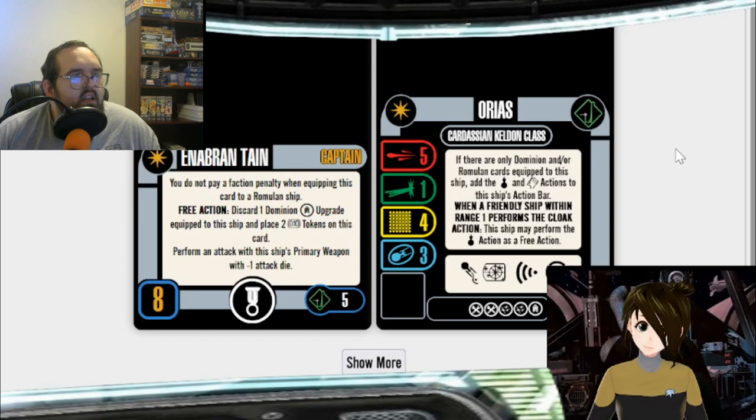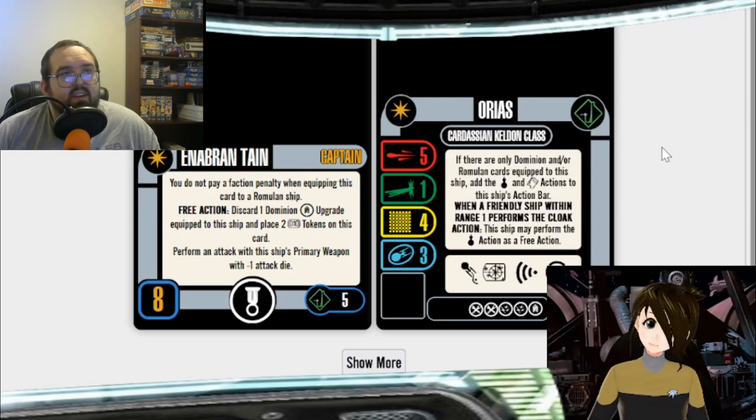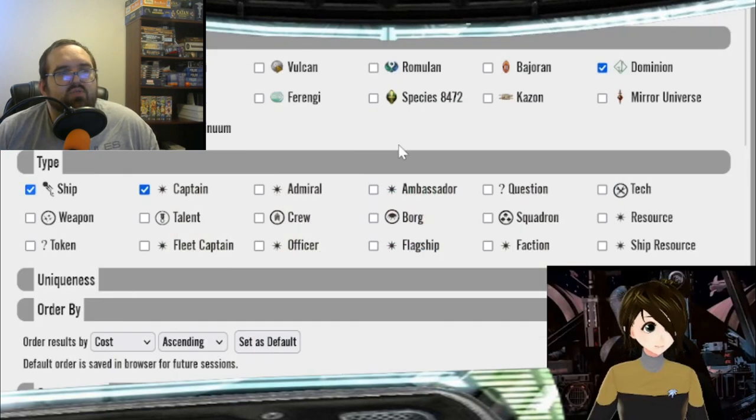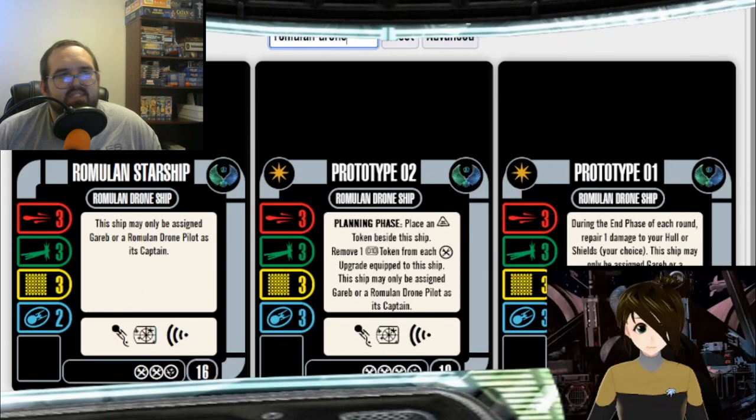What about a Romulan drone ship? Those guys are like dogfighters. Their stat box is 3-3-3. I really do love the prototype. I love prototype 01 more than 02. I wish 01 had gotten the discount — if they had done it now, they would have given us a card for one included with two in that card pack.